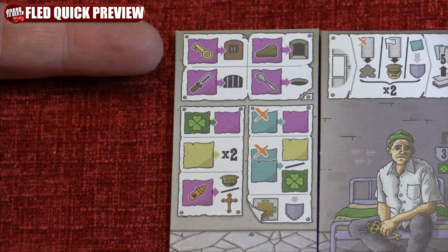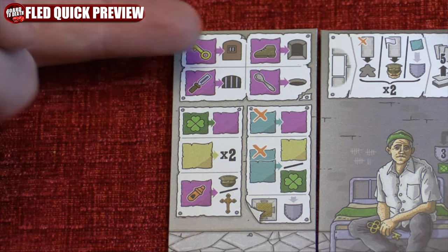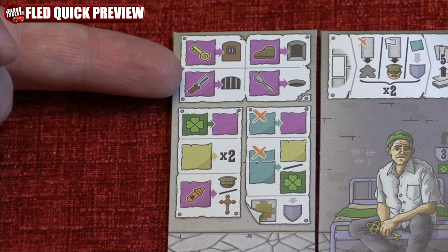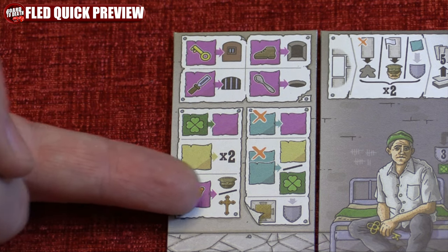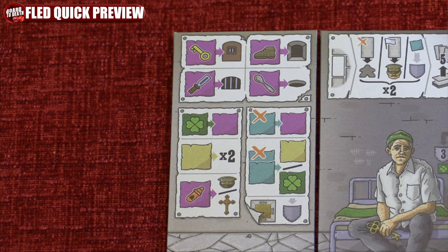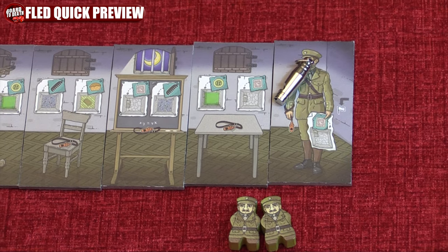A key makes you move to the next room through any door. A spoon makes you dig through tunnels. A shoe makes you move through archways. A file makes you move through windows. A whistle makes you move the guards 3 spaces in total through pathways — not windows. If you use the whistle, move it to the left.